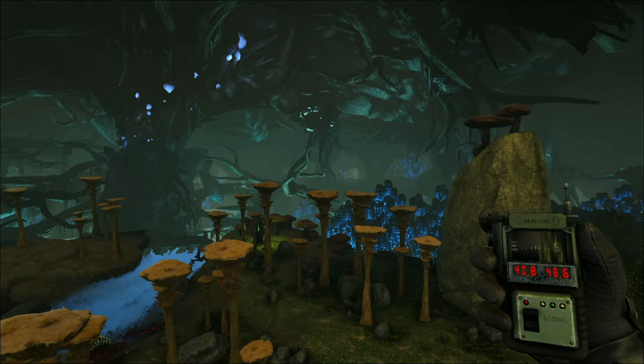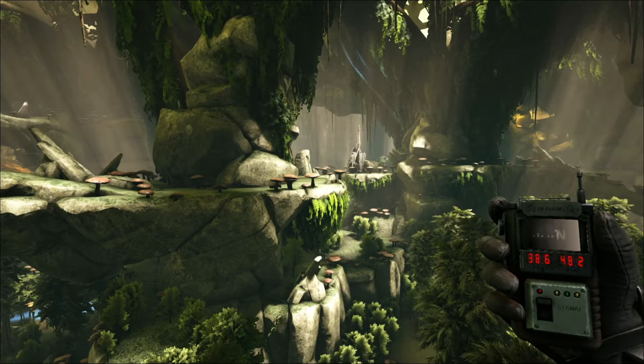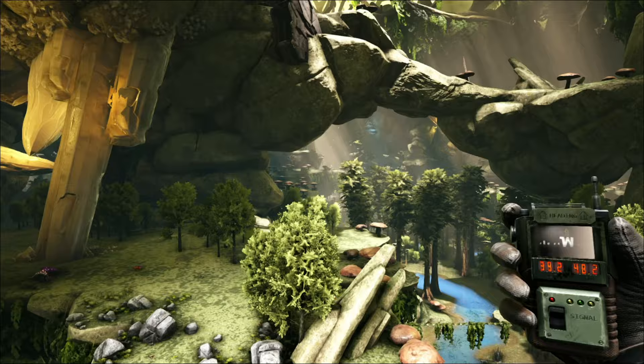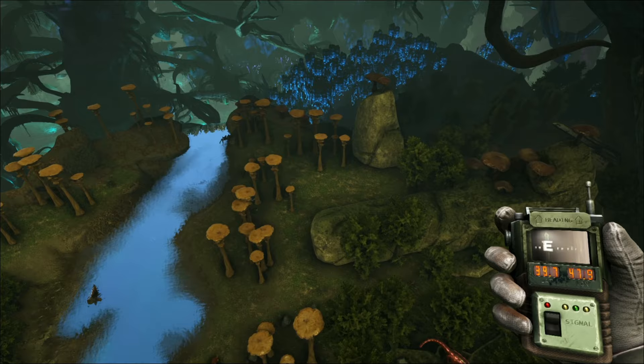One of the nifty things about Aberration is all these different elevations of cliff networks that you can play on, build on, and explore. While it's fun to explore and run around on them, I find it kind of a pain to build up there if you don't have access to rock drakes or things that'll get you up and down without elevators. That's why most of the build locations I've suggested here are definitely more on the lower ground level. This is actually one of my favorite spots too, down here at 48, 40.